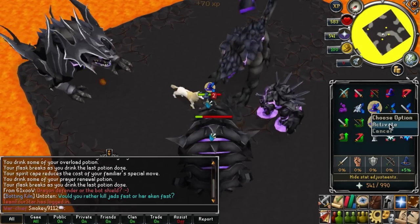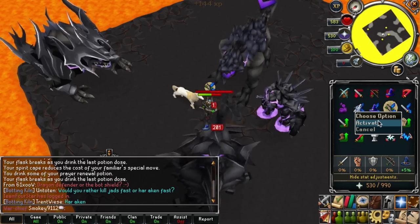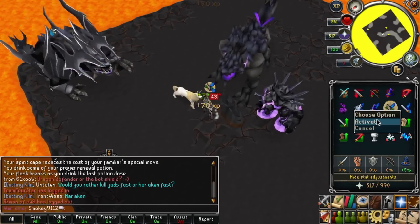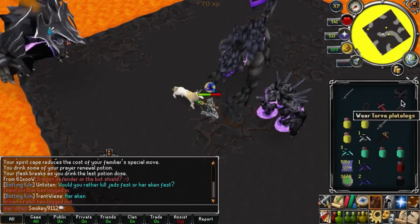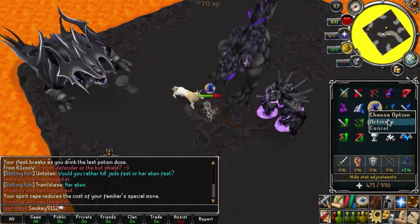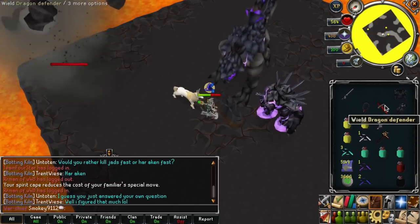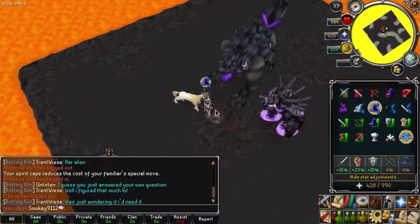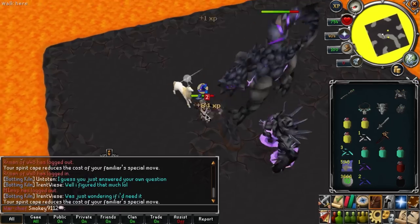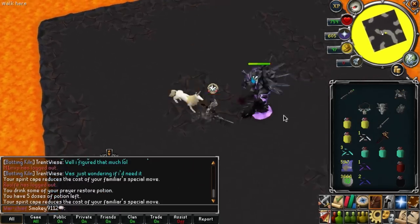Once you have the right prayer, look to the west and attack the level 300 melee. Then look back at Jad and pray accordingly to whatever combat style Jad is using. Once you have killed the level 300 melee, you can now mage Jad. Once you have defeated Jad, you can range the level 400 mage. Once the mage is dead, you can melee the level 200 ranger to complete the wave.